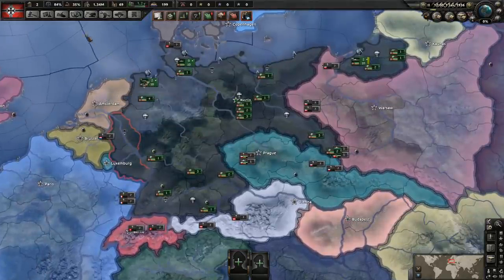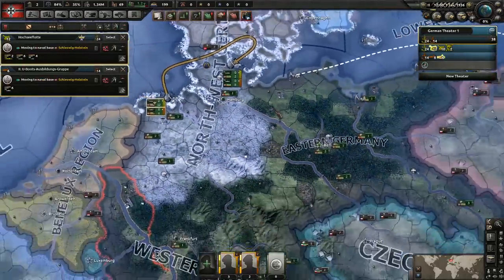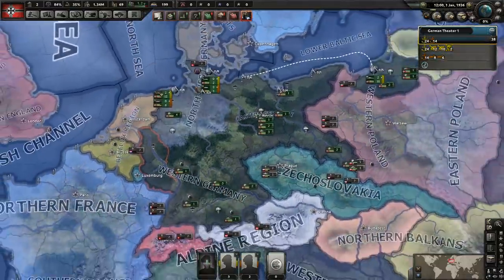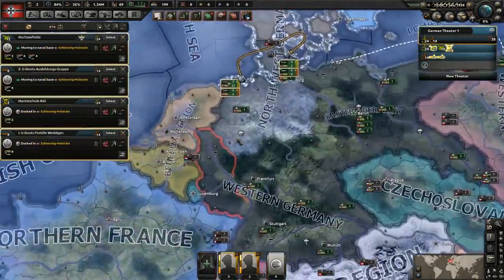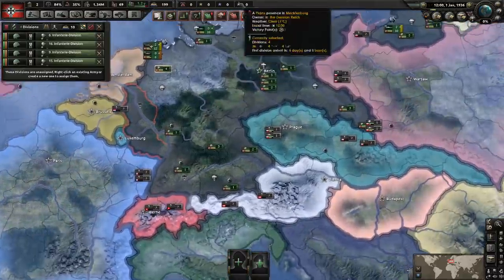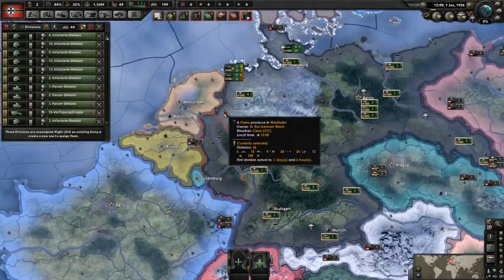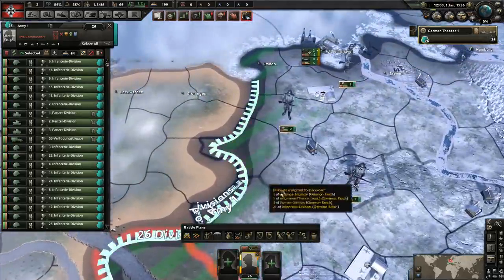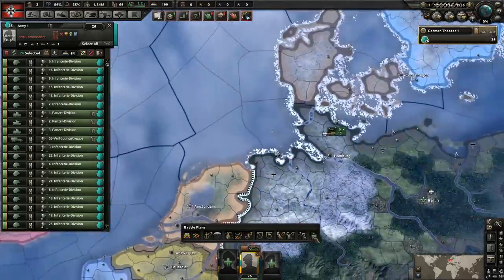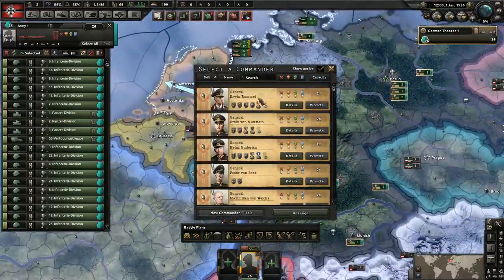Let's go ahead and jump into it. I'm going to try and declare war on the Dutch fairly early here. We do need political power before we're able to do that, so we won't be able to do it right away. Let's move all of our ships over here. We're going to set up the troops — let's take all our troops, put them into an army, and put them on that front. We'll give them a planning bonus as well.